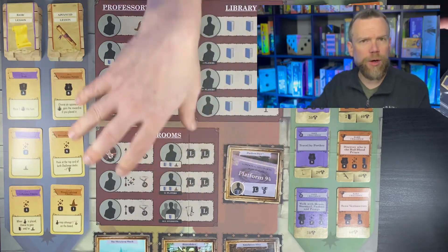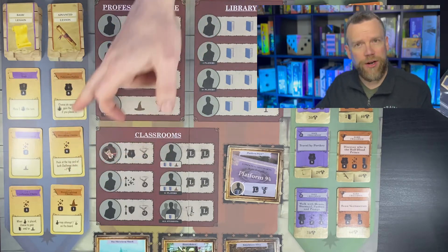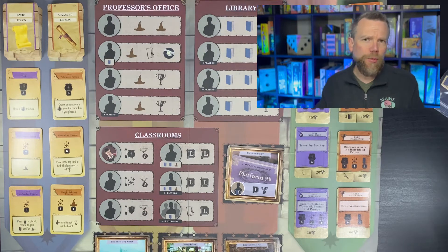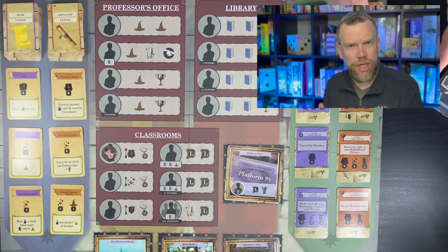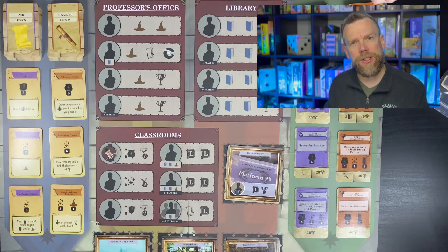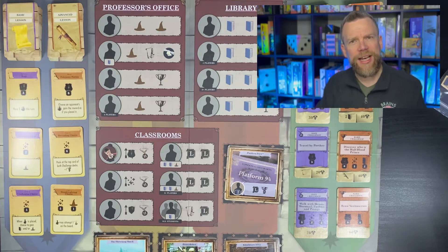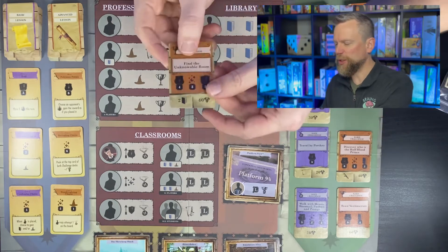Each player is placing a worker, and on the same turn they can also, if they're able to, complete one of their lessons, which could give them some additional resources or help develop their skills. Then once all the workers are placed, you can start to do those challenges. There's a bit of mental math when it comes to the challenges because you can do two easy ones or a hard one and an easy one.